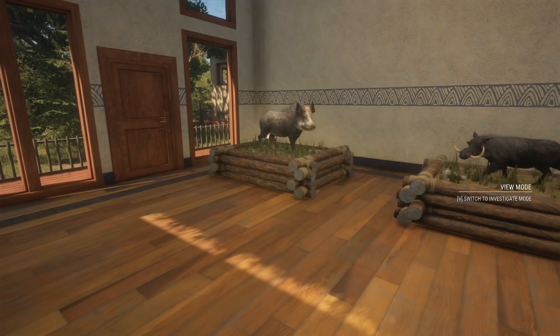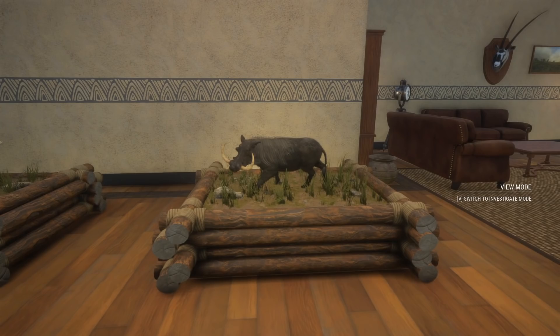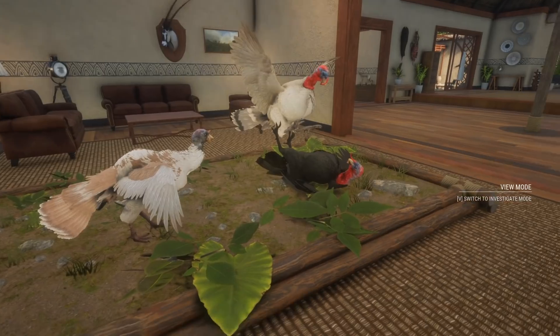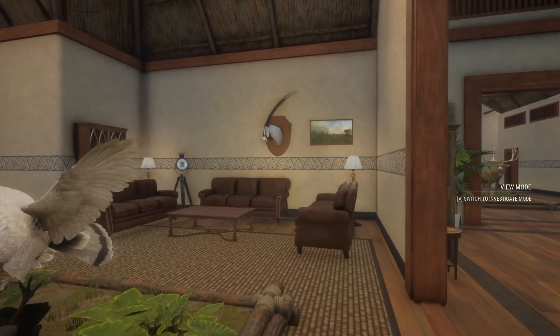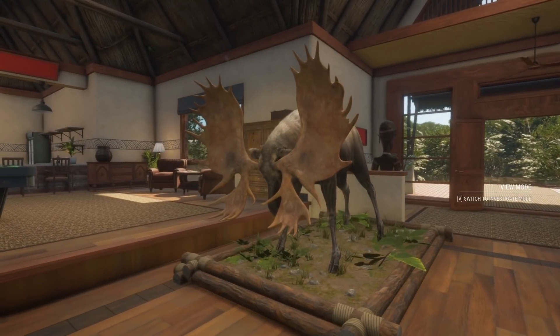Starting off we're gonna have a diamond wild boar and then a diamond warthog, a really nice one as well. Over here we're gonna have a couple of rare gobblers — a rare leucistic tom turkey and a melanistic tom turkey, and a light brown hen turkey. Really cool multi-mount there. And a diamond gemsbok in the back right when you walk in.